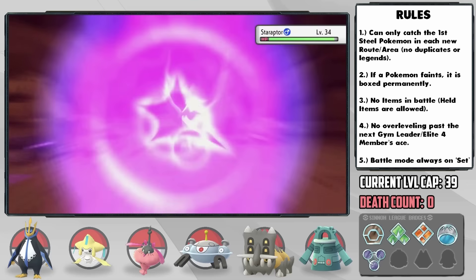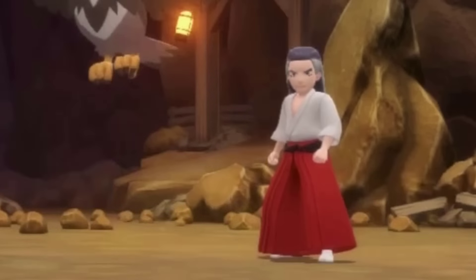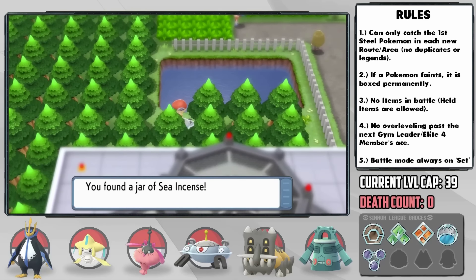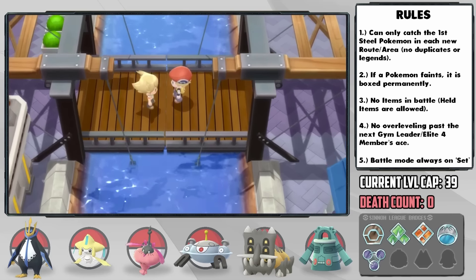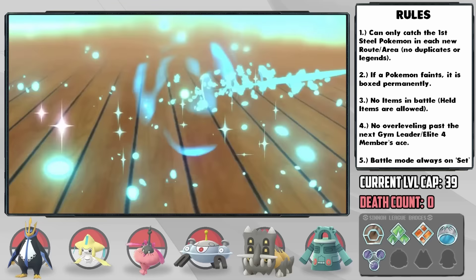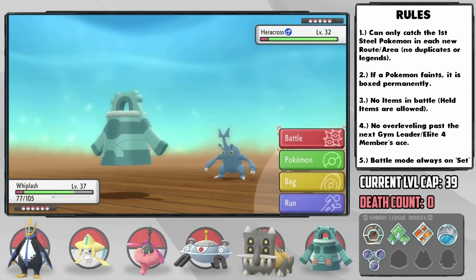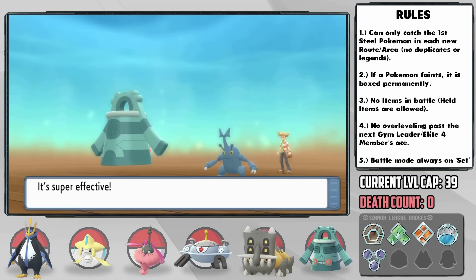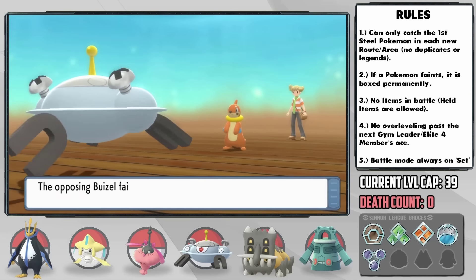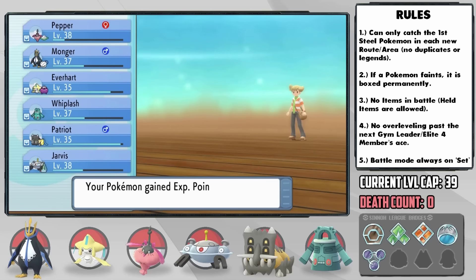On the way to Canalave, we had a funny situation where a trainer's Whirlwind brought in Magnezone against a Staraptor. Above Jubilife City we pick up the Sea Incense to help Monger's water moves, then arrive in Canalave City. Here we have another battle against Larry, and his team has gotten quite strong. His Staravia is easy pickings with Thunderbolt, but then he sends in Heracross. Thankfully Whiplash is neutral to Fighting and tanks Brick Break well — he does have Thief which is super effective and takes our Mine Plate, but Whiplash still has enough power with Psychic to KO. Buizel is handled by a switch into Jarvis, Ponyta by a Surf from Monger, and Grotle is again hard countered by Pepper. Gradually becoming tougher, that's for sure.